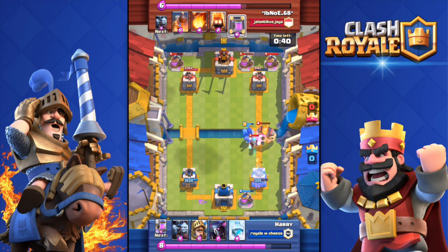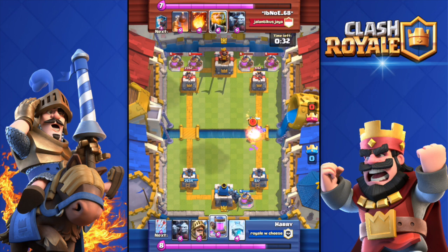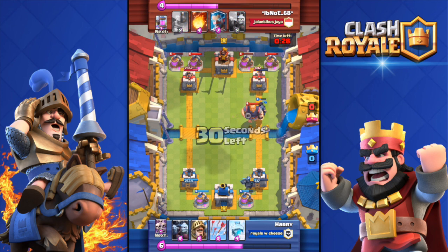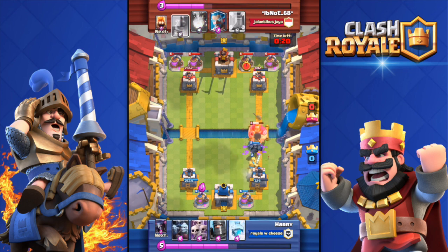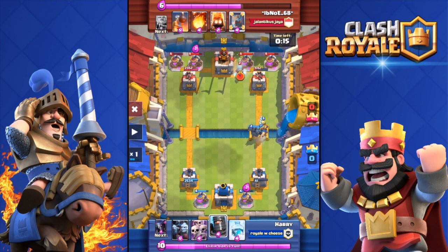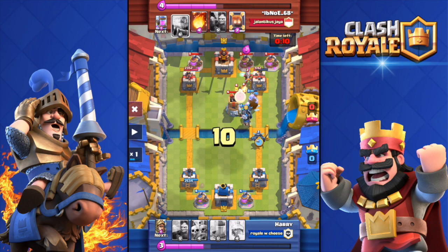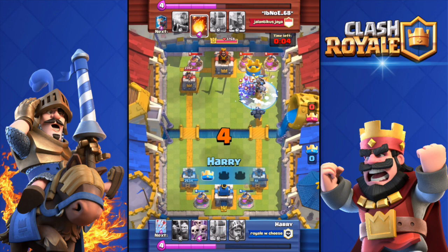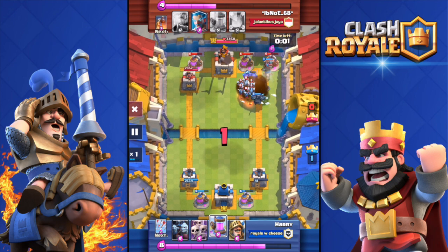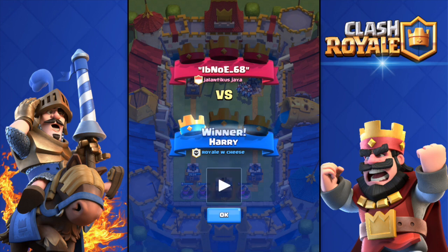It would be fun using a Mirror with this deck — mirror the Prince and have three Princes and a PEKKA. His tower has 400 health, mine has 600. Dropping the Minion Horde, arrowing them. Look at my tower — 40 damage left with 15 seconds left and he has a Fireball. But look at this — double PEKKA, Prince, and Dark Prince, so overpowered. He didn't Fireball my tower when he could have tied the game. Double PEKKA and double Prince — unstoppable.